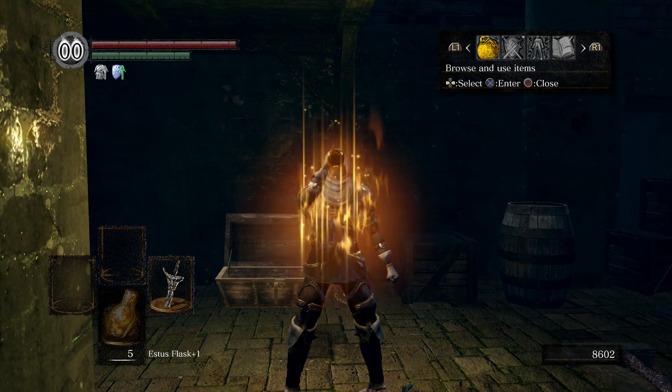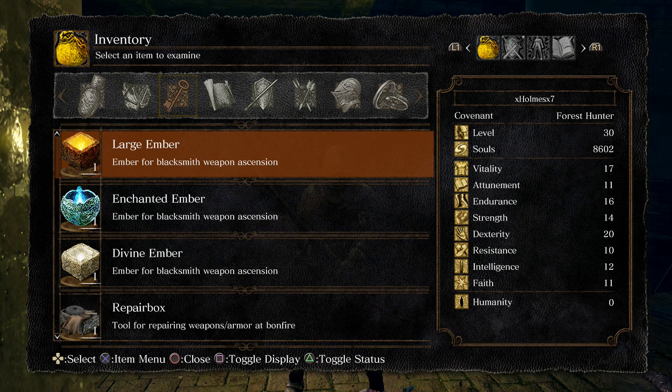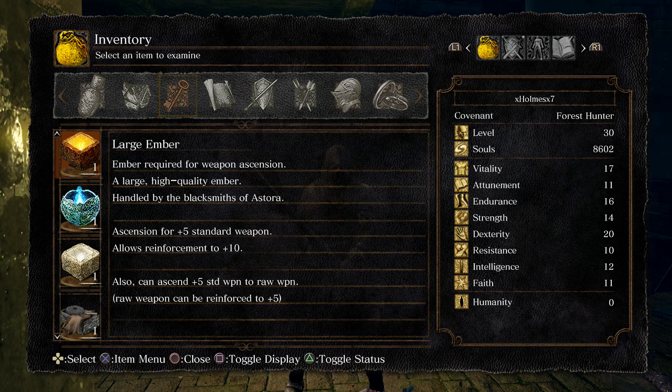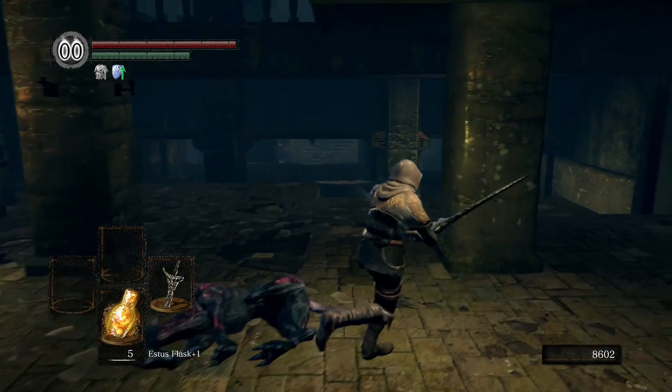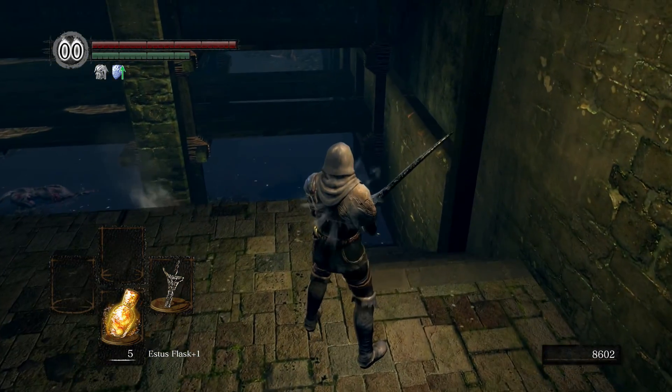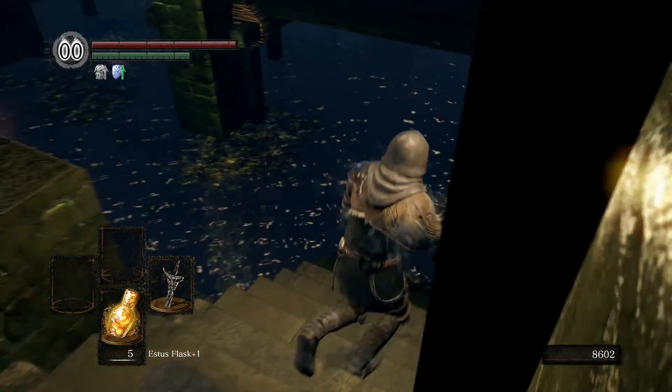All right, we got a Large Ember — this is going to allow us to get our weapon to plus 10. And then beyond that we need a different ember, which we can get in New Londo Ruins. We can give this to Andre. I'm deciding if I should kindle the bonfire here in the Depths.